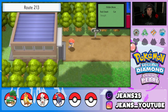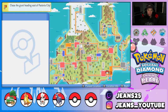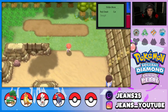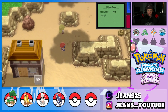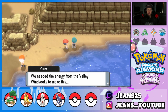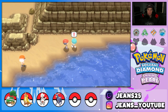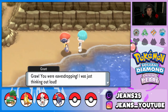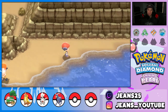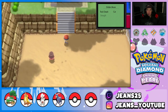Now we're chasing down the grunt who headed east of Pastoria City. We find him on the beach — he's talking about needing energy from the Valley Windworks to make something, calling it a scientific genius project. He runs off again. I believe when we hit the resort area he'll finally battle us.